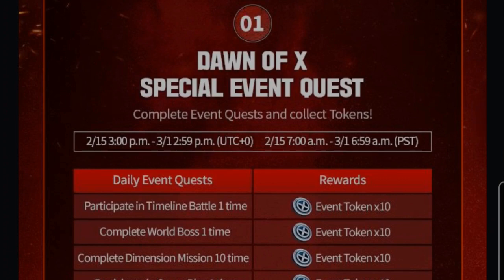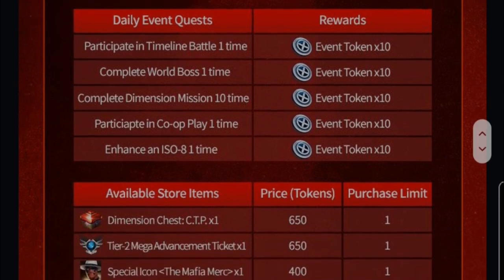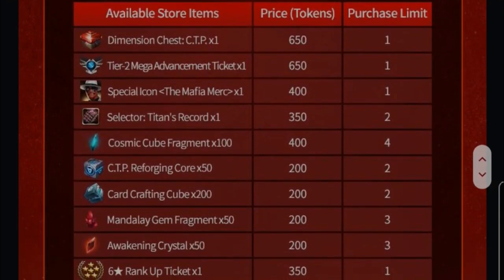So we have a few events here. Event number one is a special event quest. We have quests to complete — the event starts from today until the first of March. Quests include: participate in timeline battle one time, complete verbose one time, dimension mission 10 times, participate in co-op play one time, and enhance one time. In total, we can get up to 50 tokens every day.